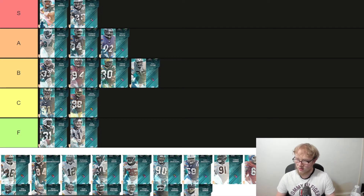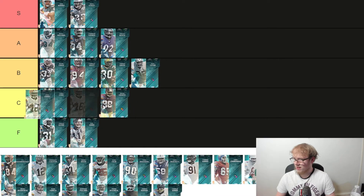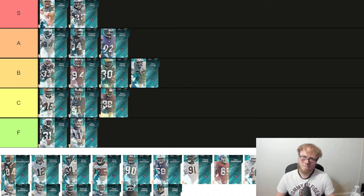We got Josh Cribs — deep threat archetype, 6'1", 90 speed, 90 deep route run, 86 short, 87 medium. Nothing too spectacular. Out of all the receivers that came out, I'm going to put Josh Cribs at C — the highest C, over Long and Rack Post, but nothing too spectacular.